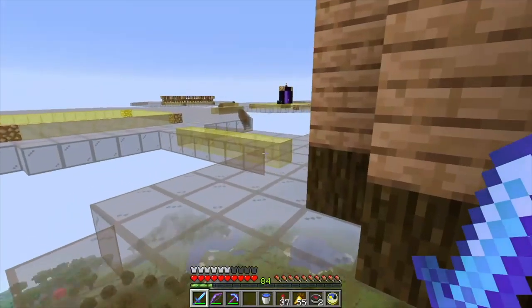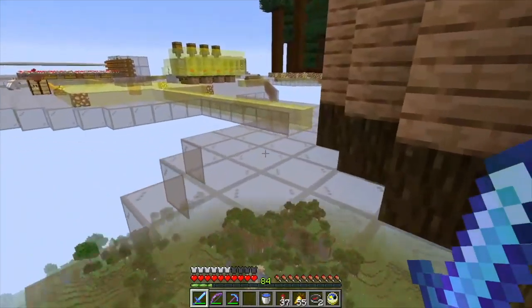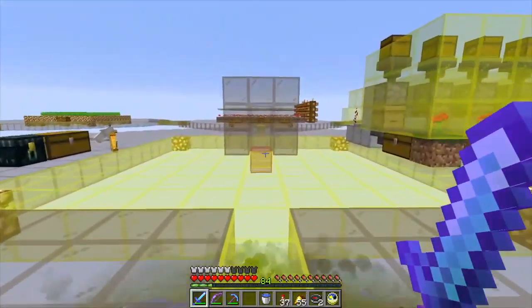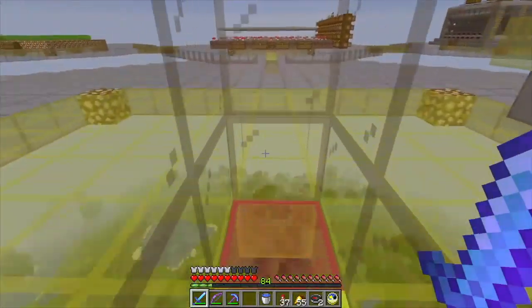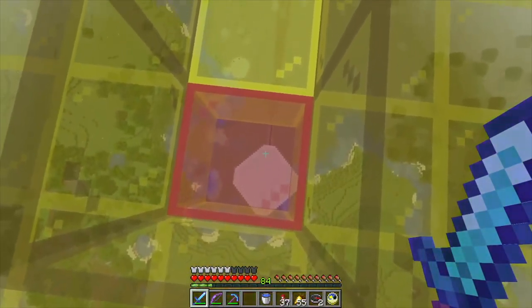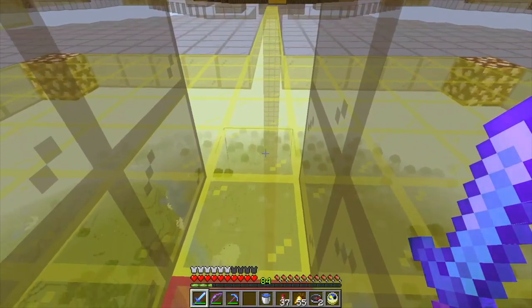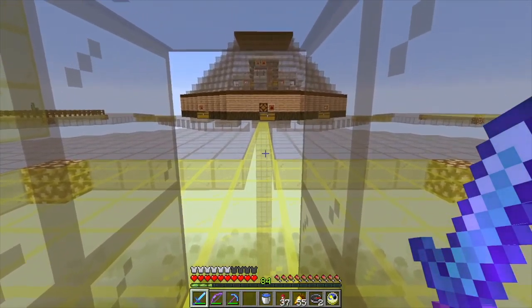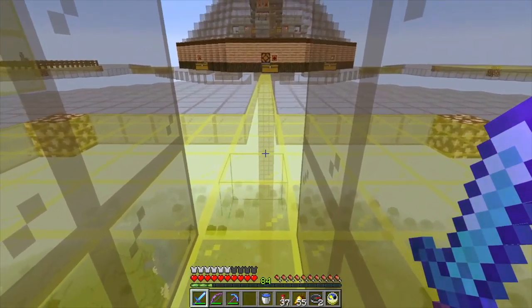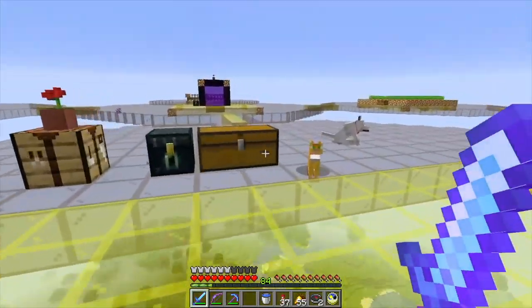So what I did was build this whole area out — floating platforms in the sky. This is the AFK point here over the witch farm. When I'm here, the witch farm is in range and not a whole lot else, so the only spawning should be happening in the witch farm. If we wait, we'll start to see stuff come up this little item elevator here. I had some dogs and cats over here, and I built some bee farms.